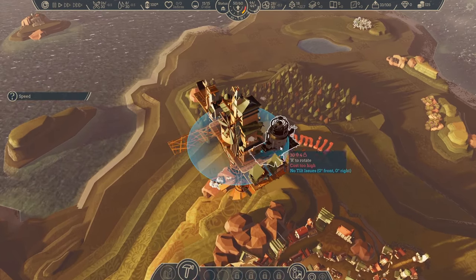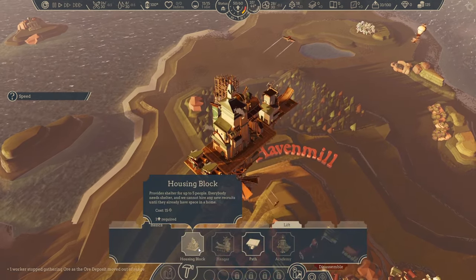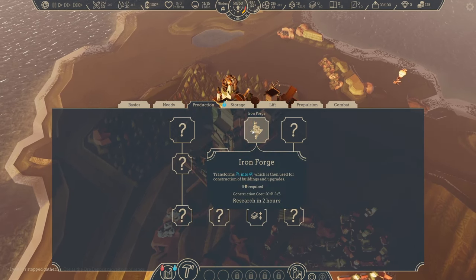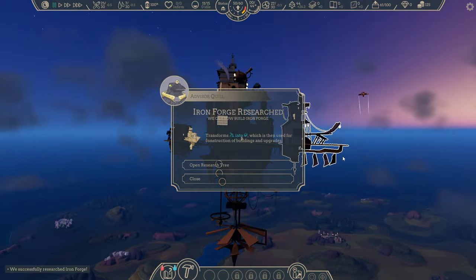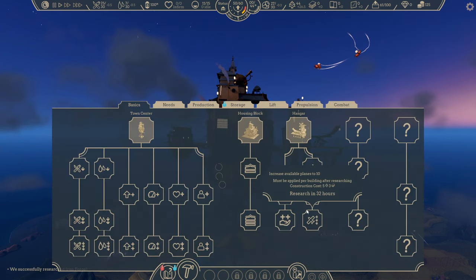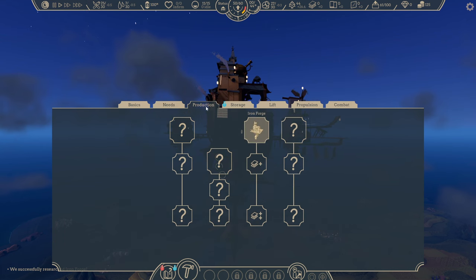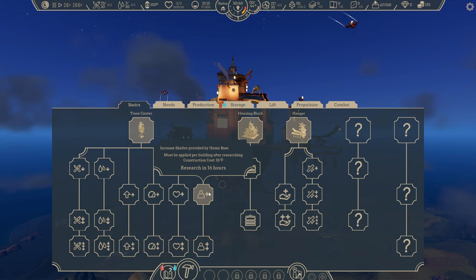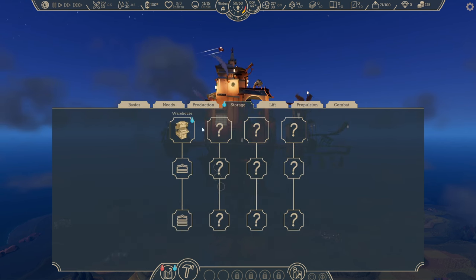We will need a forge for that, so we need the academy first, because we need to research the buildings. Right now we don't have the ability to convert iron ore to iron. Once the academy is complete, we can research the iron forge. After it's researched, we can build one and convert the iron ore into iron that the tower needs. There are a lot of question marks in the research tree — pages of stuff we don't know about yet. We can unlock buildings through research or via the main quest, and nodes exist to improve efficiency of those buildings.